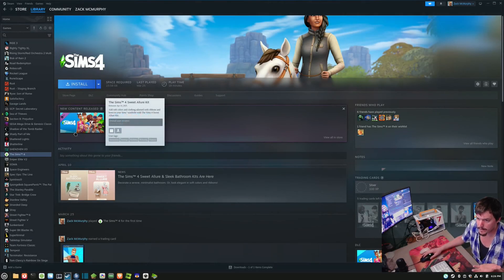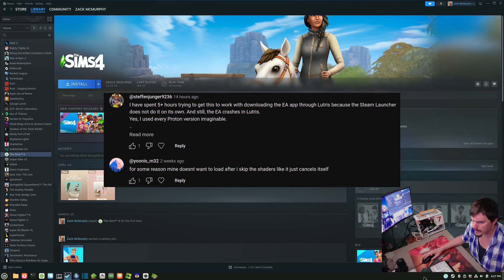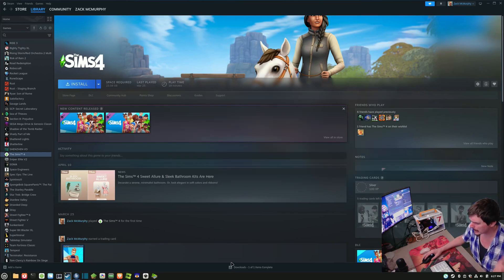So apparently The Sims 4 seems to be troublesome for some people in regards to the EA launcher or something. As far as I remember, I installed this game and it just worked. I don't remember doing any extra settings.